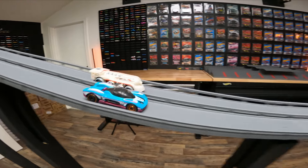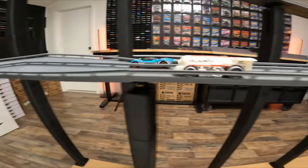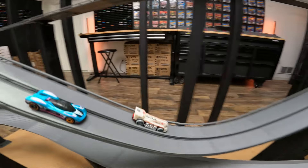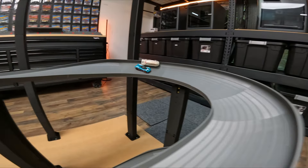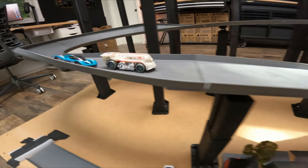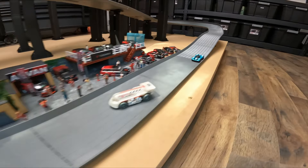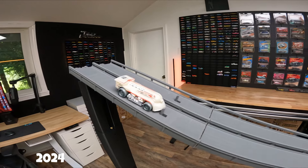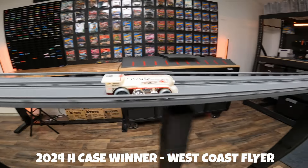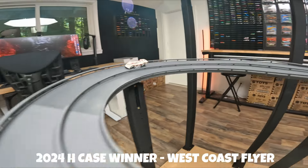We line them up for the tiebreaker. Group C Fantasy in the close lane, West Coast Flyer in the far lane. This is a one-and-done situation — whoever wins this race wins it all. Group C Fantasy tries to take the inside; the West Coast Flyer is up on two wheels but holds off the Group C Fantasy. Group C Fantasy tries again but the West Coast Flyer holds them off and takes the victory in the H Case race in 2024 Hot Wheels style.